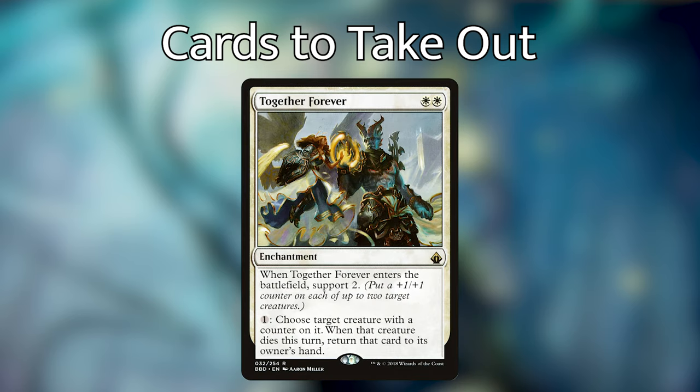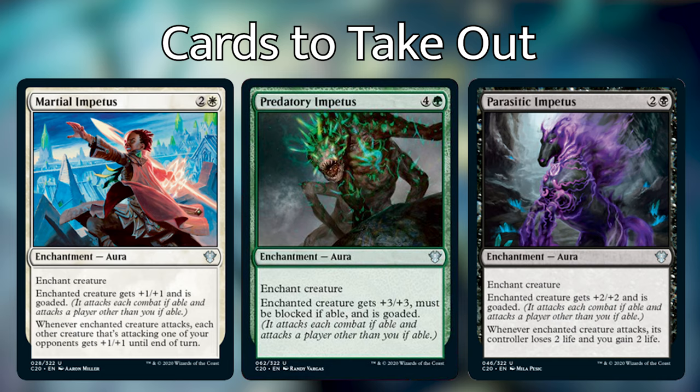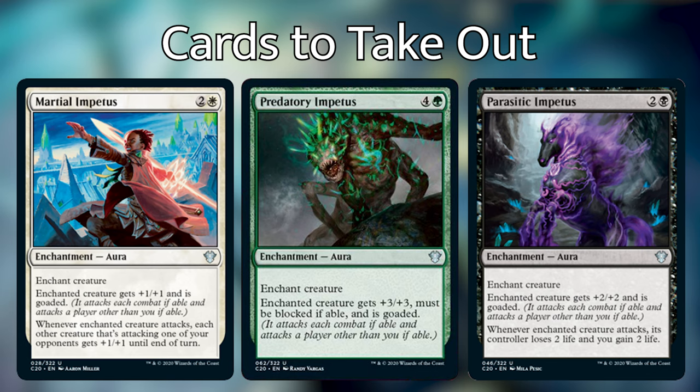I removed Together Forever, an enchantment that lets you return creatures to your hand if they have a counter on them. But we're really focusing on getting creatures out that have keywords, and the counters come later — so this card will just sit in your hand for a long time. I took out Abzan Ascendancy, which puts a +1/+1 counter on each creature and creates 1/1 white spirit tokens with flying when non-token creatures die. Although it gives counters, I want more things that help keywords or get creatures into the graveyard. I also removed the three Impetus enchantments — Martial Impetus, Parasitic Impetus, and Predatory Impetus. I don't love these enchantments; they're just flavorful but don't help the deck, so I'm taking them out.